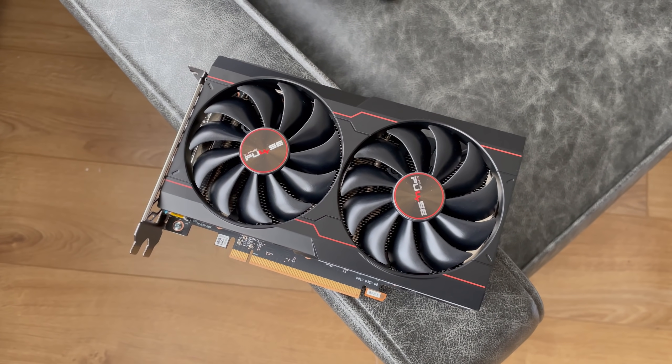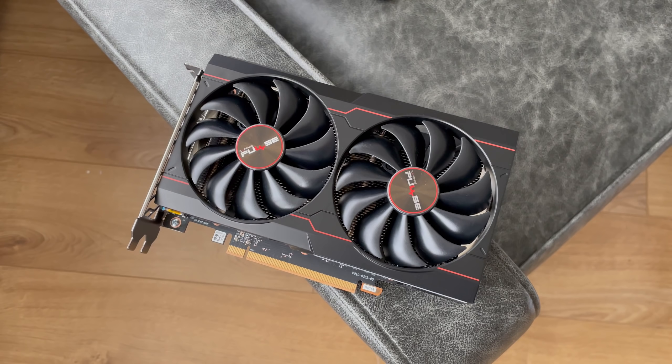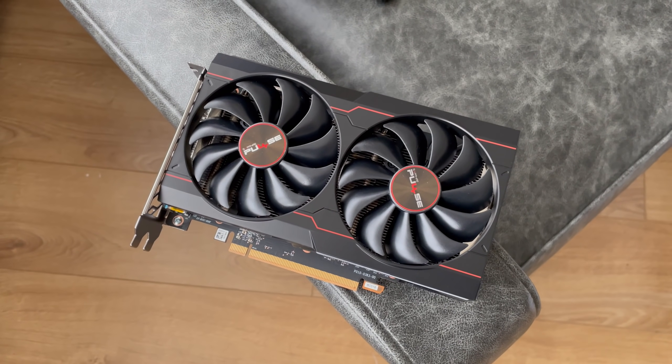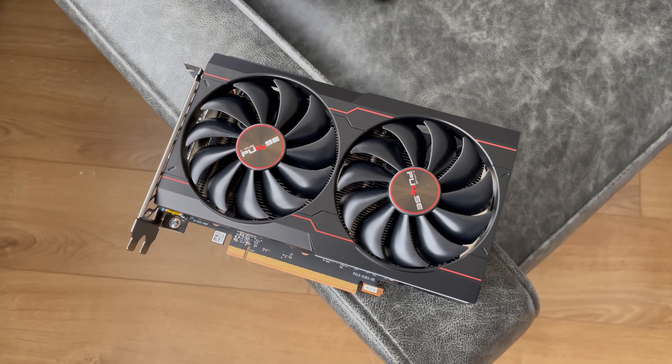Hello everyone and welcome to another video. The RX 6500 XT is the cheapest new AMD graphics card you can buy right now, at least it's supposed to be, and it's currently the lowest cost GPU to support ray tracing.